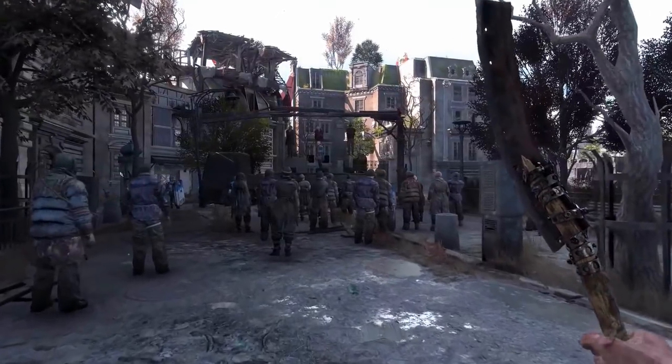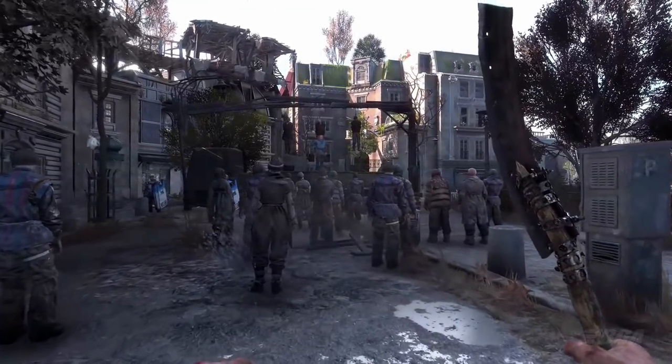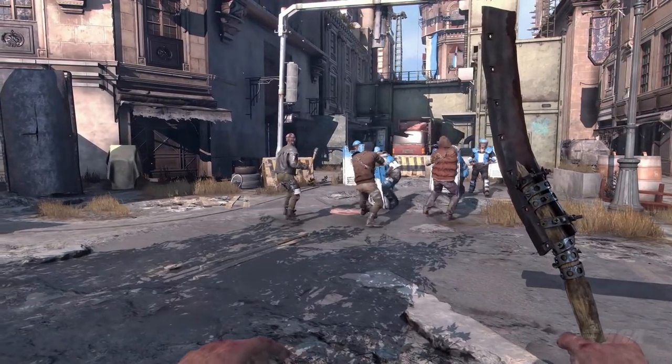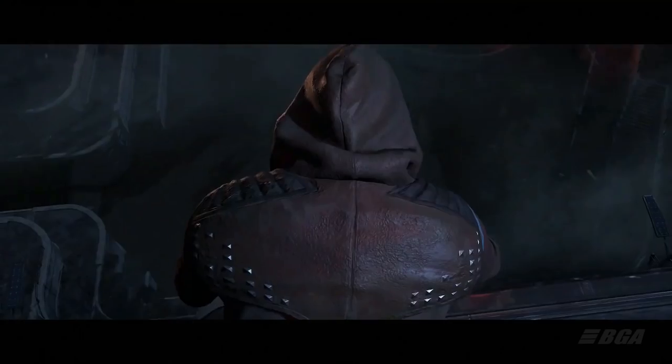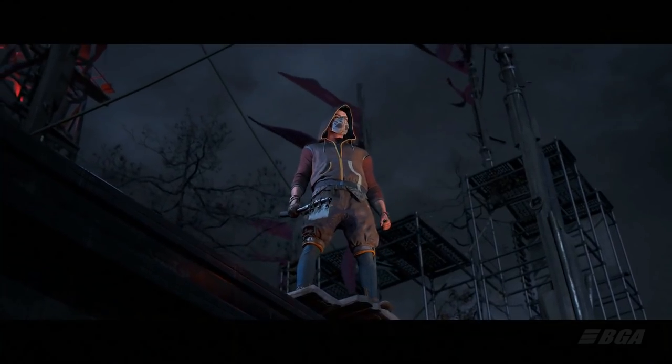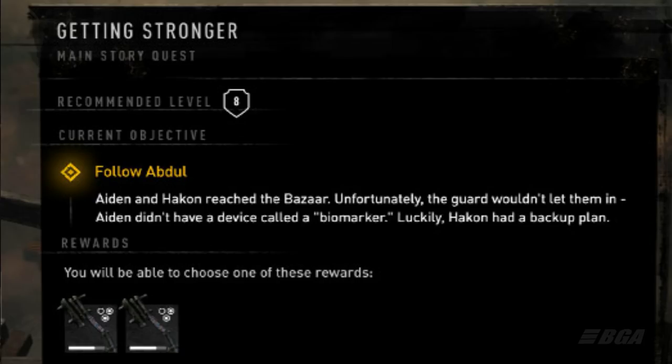If you get bit or get in contact with an infected zombie your chances of getting infected increase, and the biomarker warns everyone — and you — with a red and green light. Also in this image you can see it says you will be able to choose one of the rewards. Since it's not the final UI you can see 2 similar weapons there, but later on it will be 2 different weapons.